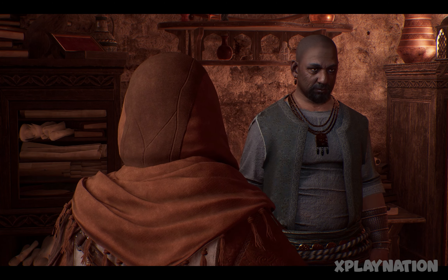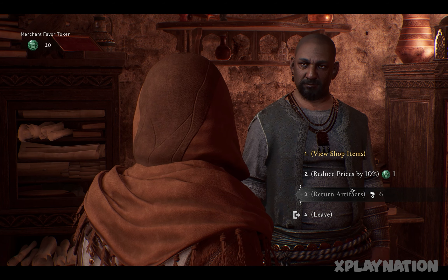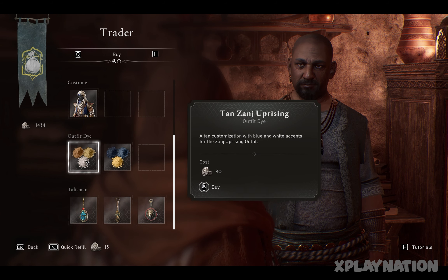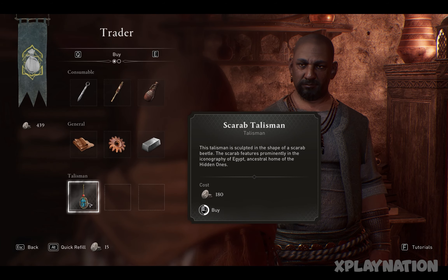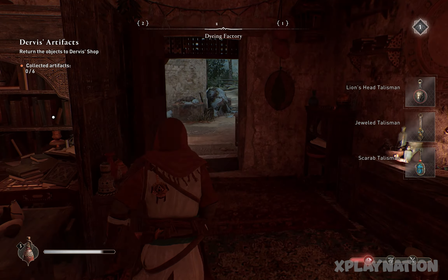In the shop you'll see the dyes for your outfits. He has a Far East merchant outfit, and below that you can see the dyes — one for the Zanj outfit and another for the blue Rostum outfit. Let's grab everything from him and I'll show you the dyes for both outfits.